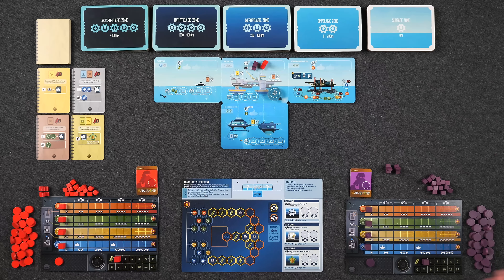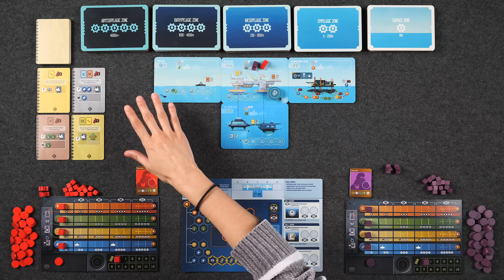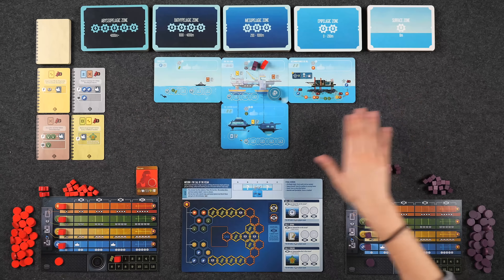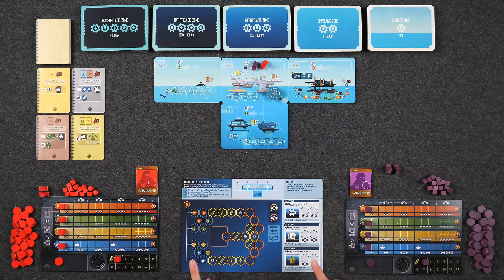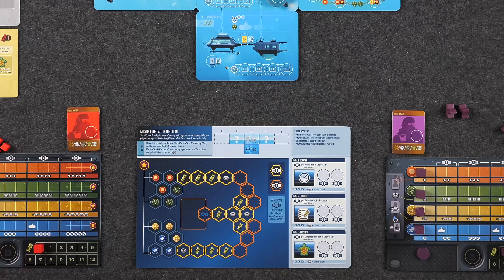Just to give you the lay of the land, our ocean over here is made up of five different levels of depths, and this is going to be dependent on the mission that you're playing. The game comes with four mission boards and they're double-sided. We're starting with mission number one, which is the starter mission. The mission board also shows all the ways we can score points in this particular mission, as well as our impact board, which changes from mission to mission.